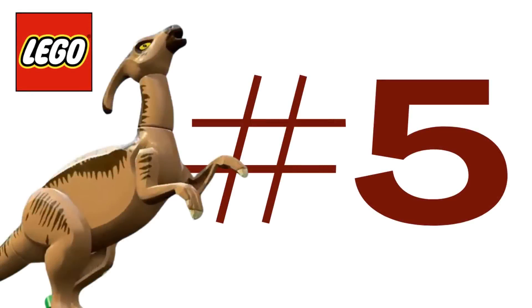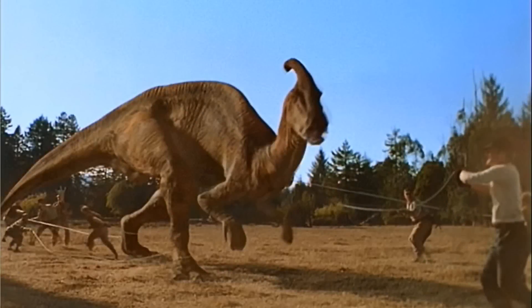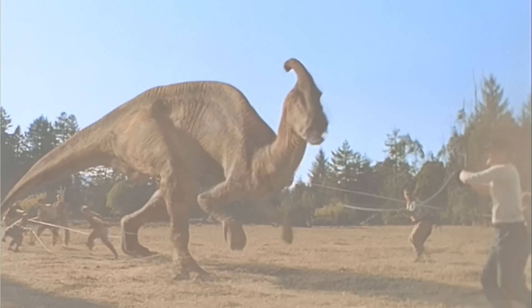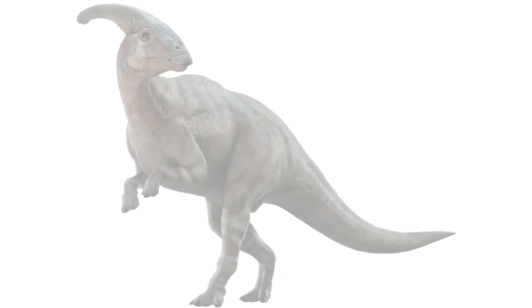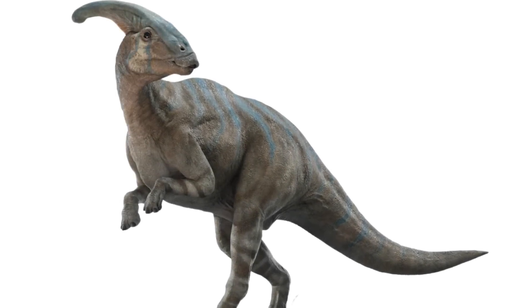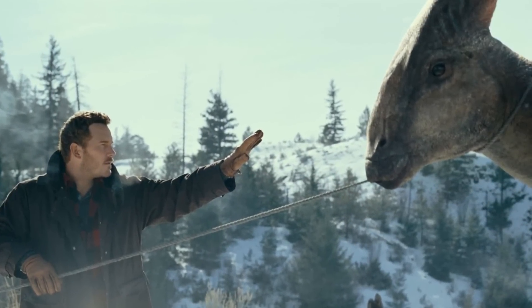At number five, we have the Parasaurolophus. This dinosaur has been seen in many, many of the movies as well as Camp Cretaceous, and I think it would be great to get this in LEGO form, similar to the Gallimimus we got a few years back. This is a herbivore, it's massable, you need a lot of them, and it really feels like this dinosaur is missing overall.